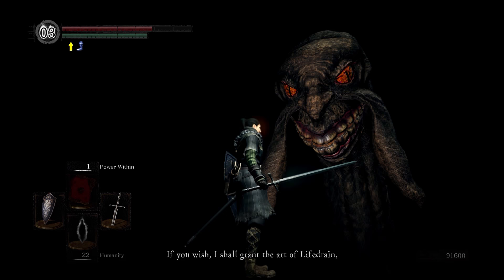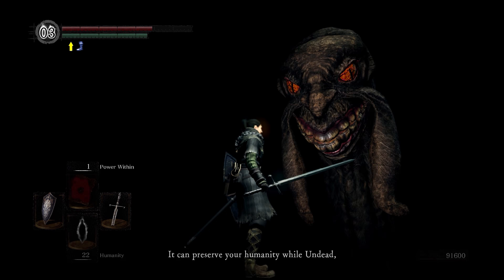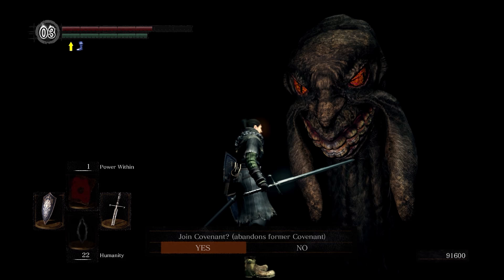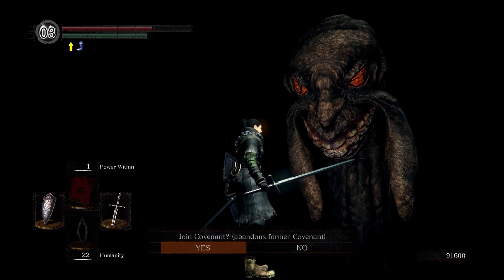If you wish, I shall grant the Art of Life Drain, the legendary power of the Dark Lord. It can preserve your humanity while undead and cast off the shackles placed upon your brethren. And by joining the Dark Wraith Covenant, you get the Dark Hand.